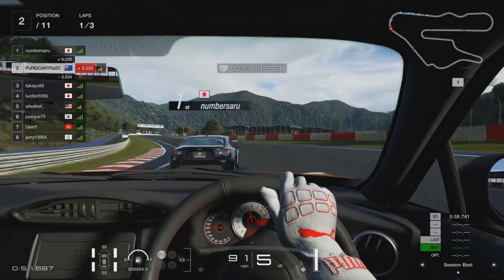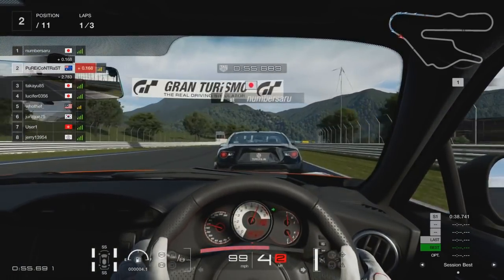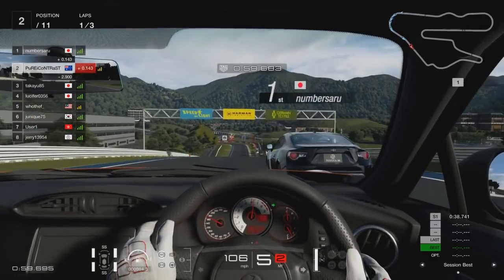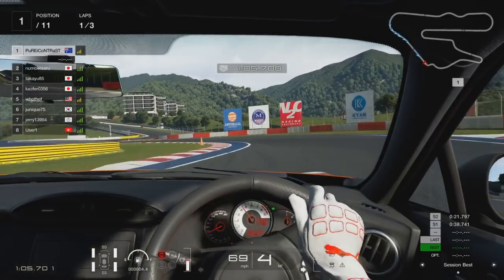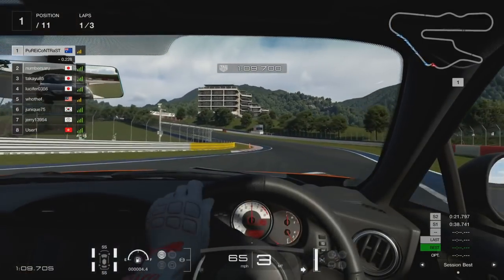This corner is a bit of an interesting one — it's a double apex even though it's one corner. I initially hit the apex as soon as possible before drifting out wide, then hit the apex a second time to make the car nice and straight coming out of the corner. That allows me to get a nice run on this black car and go up the inside through the chicane, which gives me first position.